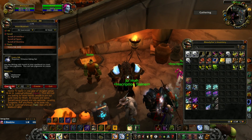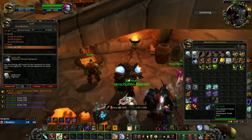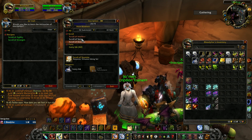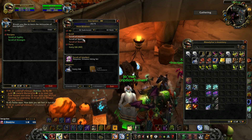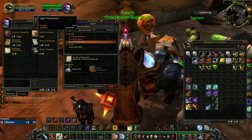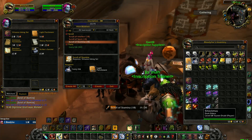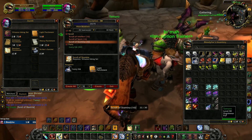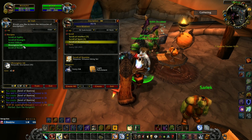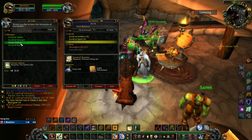Let's start with Ivory Ink — Create All. Make it until skill 20, then talk with the Inscription Trainer to see what you can learn. If you still can't learn the next ink, create scrolls — Agility, Strength, Stamina. Let's buy some Light Parchment and create 20 scrolls. At skill 35 we can learn Moon Glow Ink, so you need to create scrolls from 20 to 35. We can also learn the first Armor Vellum.